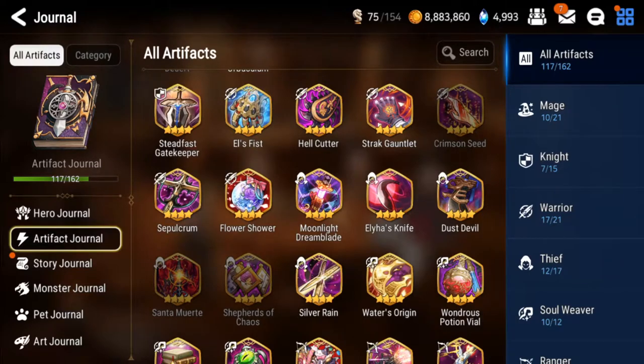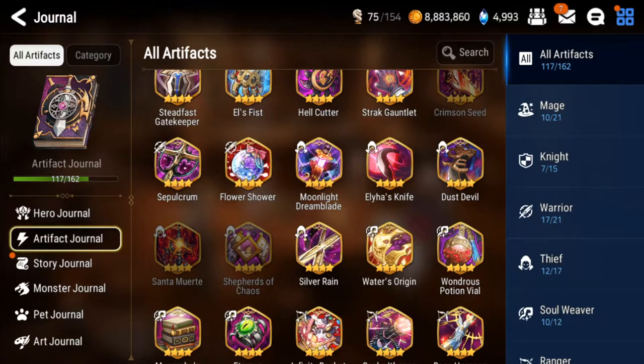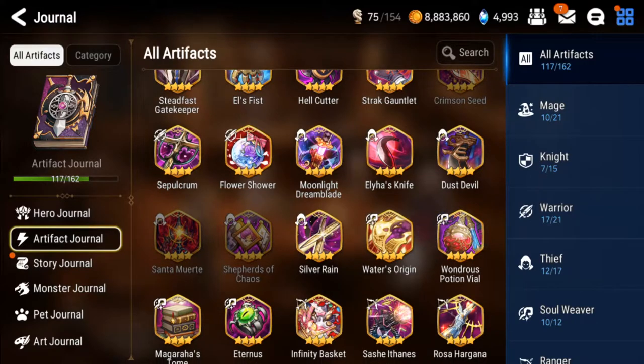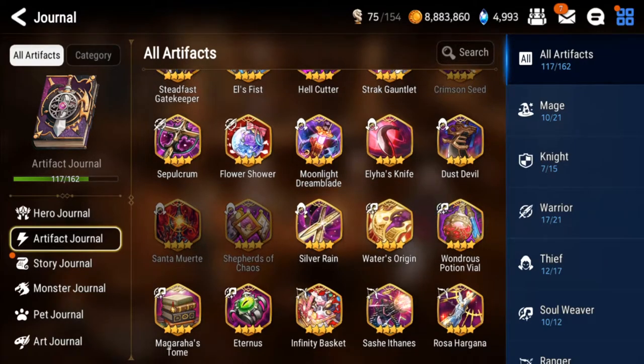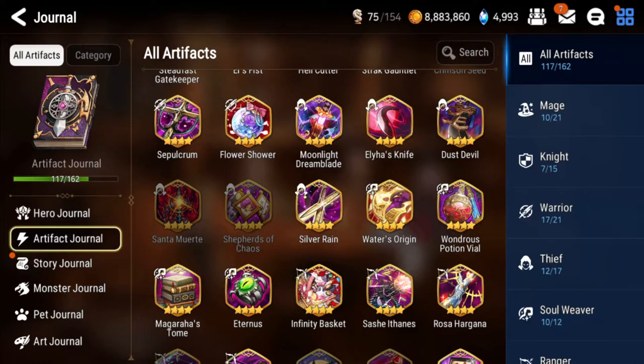Strat Gauntlet is mostly a late game one for warrior cleansers like ML Caloric or Kitty Clarissa - you can sell it for now, but if you really want it just keep it. Pulchrum: you can sell this one. Moonlight Dreamblade: never sell - very very OP, one of the most powerful artifacts in the game. Elia's Knife: one or two max limit break copies is fine. Dust Devil: sell unless you really love Karon. Silver Rain is very weak. Water's Origin: keep three or four max limit break copies. Wondrous Potion Balance: two max limit break copies is fine.